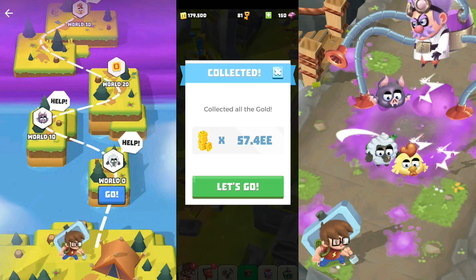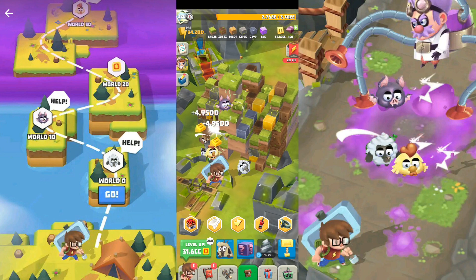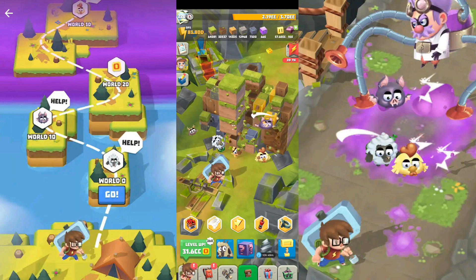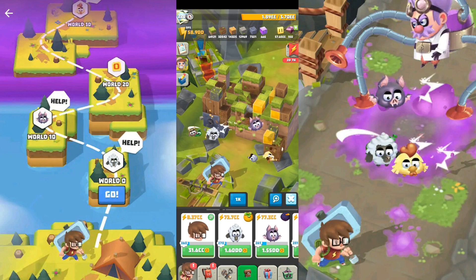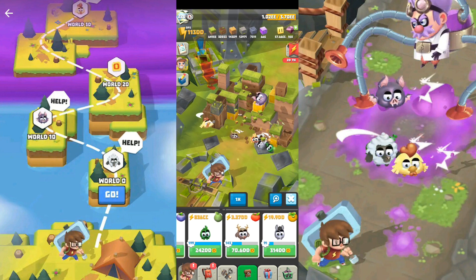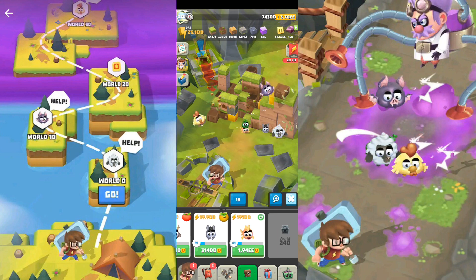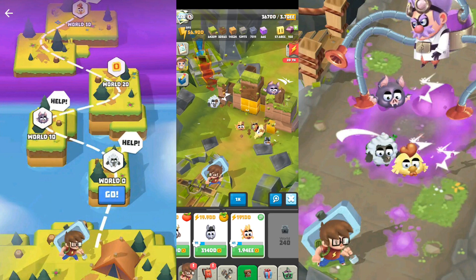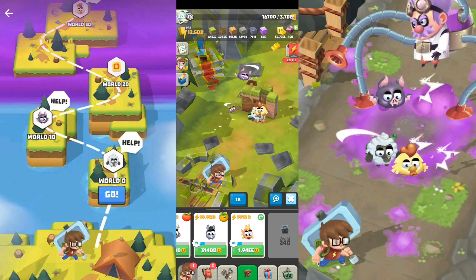I had the possibility to watch an ad and my offline incomes would be doubled, but I didn't choose that. So as you can see, this is my main hero — the guy with the glasses and the huge hammer. These are my pets. You will get different kinds of pets depending on what level you pass. So probably at level 110 you will get a new pet, at level 150 a new pet, and so on.